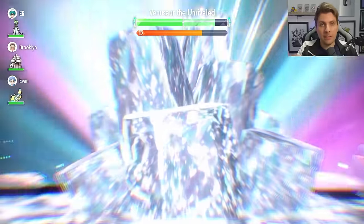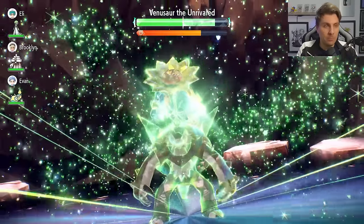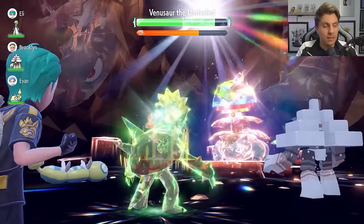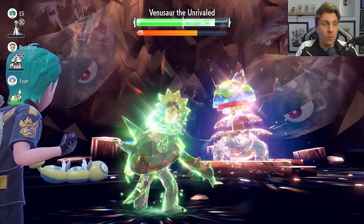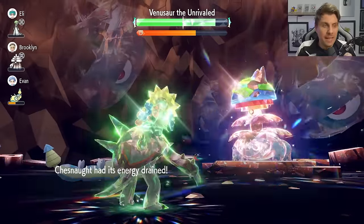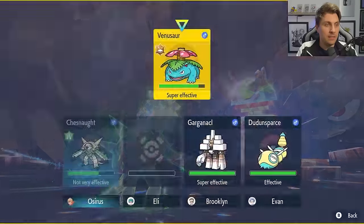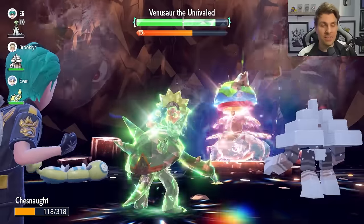The next turn we're going to Terastallize and go for Swords Dance while we're healthy, taking the opportunity to boost our Attack stat. Ideally we want to be at plus six — three Swords Dances by the close — but you can get through with just one Swords Dance if you're low on health. You want to make sure you're using Seed Bomb to keep yourself topped up with the Shell Bell. If you get a free turn where Venusaur goes for Sludge Bomb again, you're going to be in a good place to go for another Swords Dance. Those Giga Drains are still doing a lot of damage, taking us down to nearly half health.